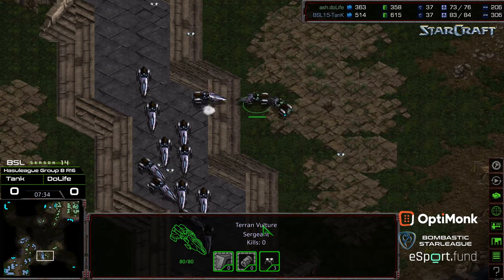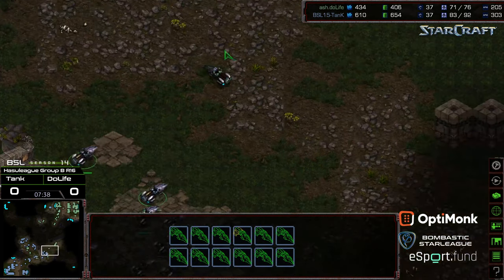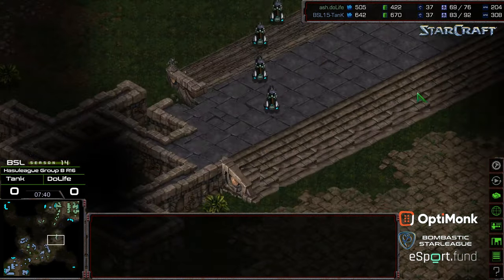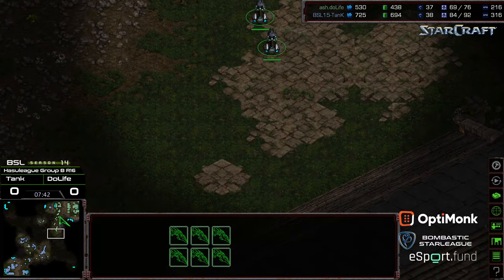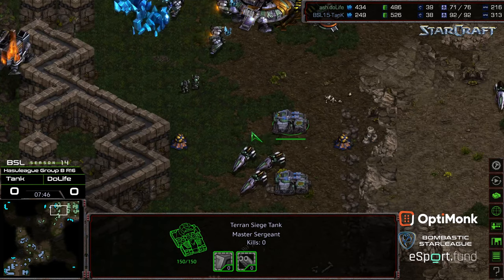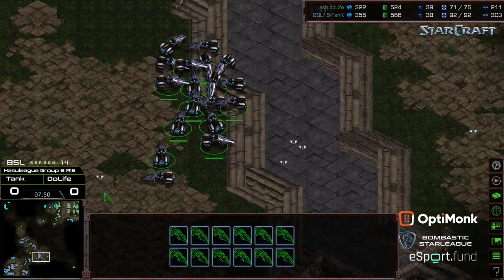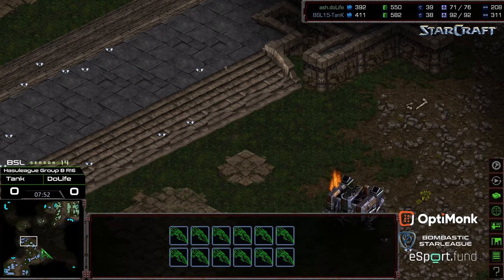Vultures have mostly just been staring each other down — finally getting caught. I like the tanks' positioning going ahead and hanging out. Two vultures down; two vultures down. Duelife returning back to home base. Tank with a big macro lead — he's just been pumping, but keep in mind that's mostly because he's been pumping vultures, which is typical in this meta where siege tanks just take longer to build.